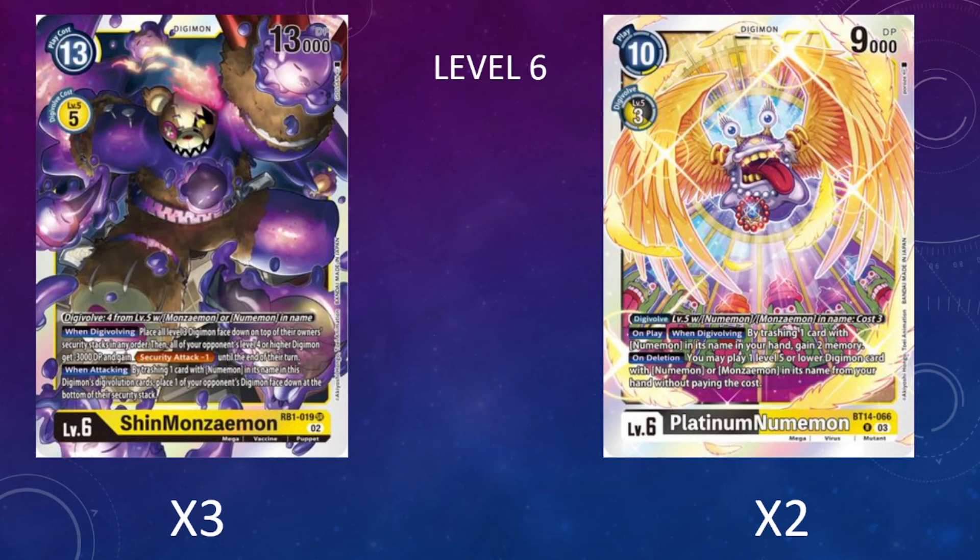Shin Manzemon also has a nice Wind Attacking ability acting as even more removal—it allows us to trash a Digimon with a Numemon in its name from its Digivolution source to throw one of the opponent's Digimon face down to the bottom of their security stack, which is one of the best forms of removal in the game since there's not a whole lot of protection against it.